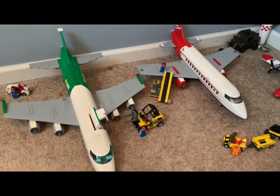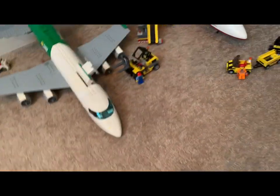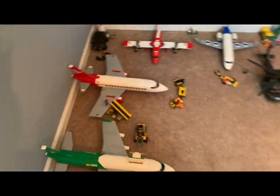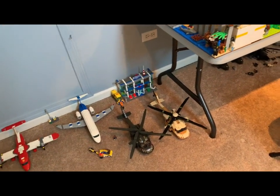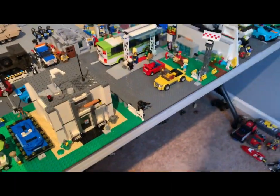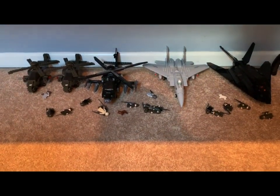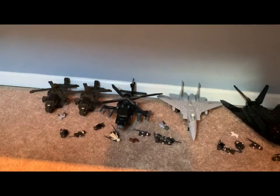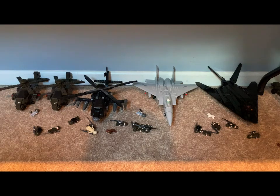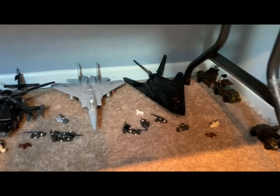There are a lot of incomplete things in this LEGO room that I'd like to get done at some point. Then we move to the air force base down here — got some helicopters, an Apache, a couple of planes marked G7 — I don't really know what they are. A lot of these are from a company called Sluban, so they're obviously not official LEGO. There's also a stealth bomber. Simple little air force base.